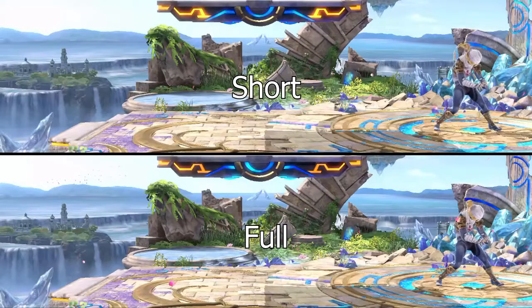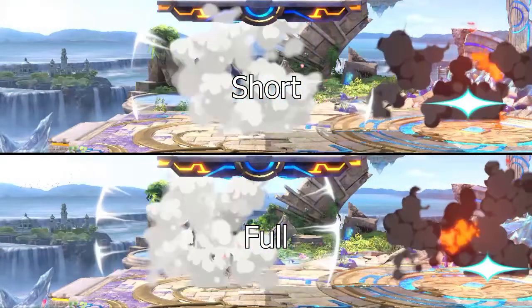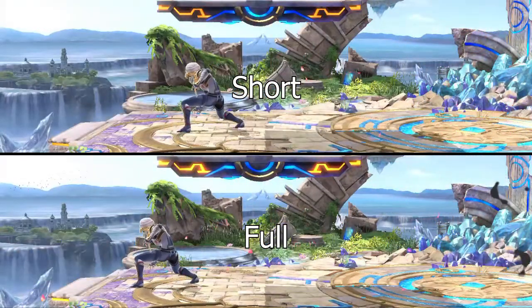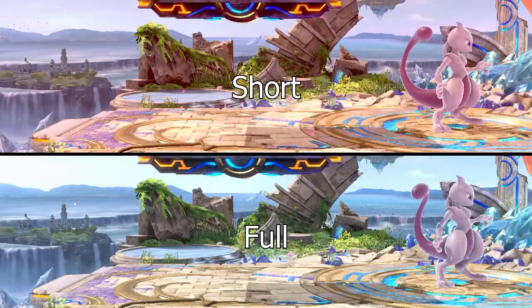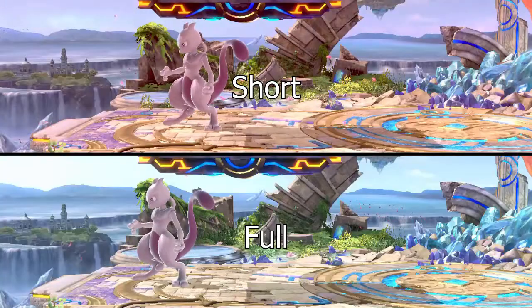Palutena's warp is not the only teleport move in the game, and this technique does work on all of the other teleports I've tested it with. Unfortunately, on both Sheik and Mewtwo, the technique is almost useless, as their teleports are shortened by only a tiny amount.